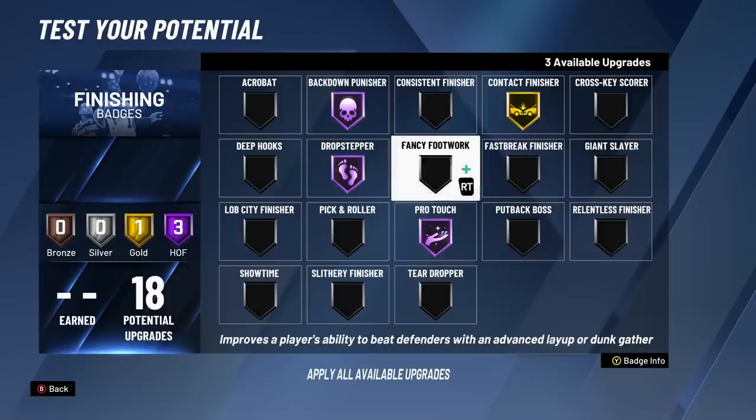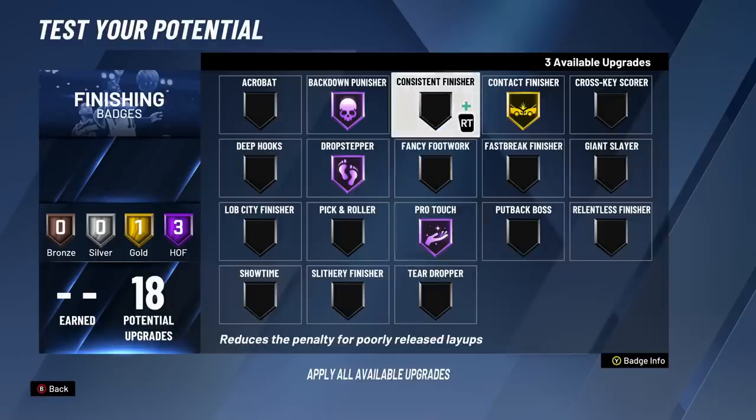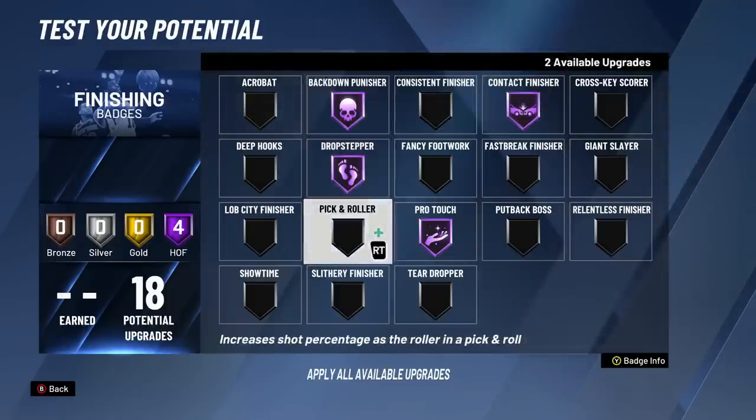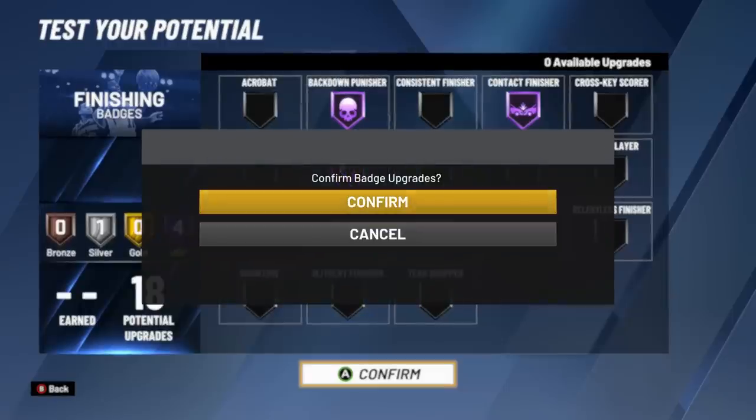The last one worth consideration is consistent finisher. I personally don't know if this stacks with ProTouch - I've reached out to the devs and they haven't replied. It activates like every time ProTouch activates - even if you're slightly early it still activates. If it does stack with ProTouch I think this is an absolute must-have. The good news is once you hit 95 you can change up your badges however you want. Personally I'm gonna go with contact finisher on Hall of Fame and pick and roller on silver, but if I'm really feeling the hooks I might change to gold deep hooks.